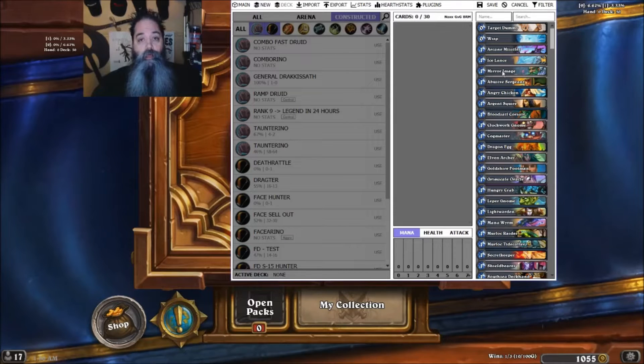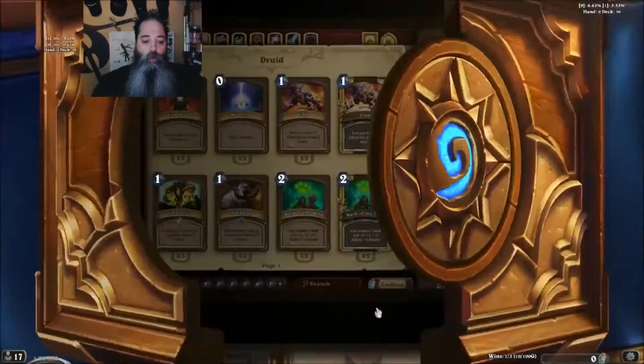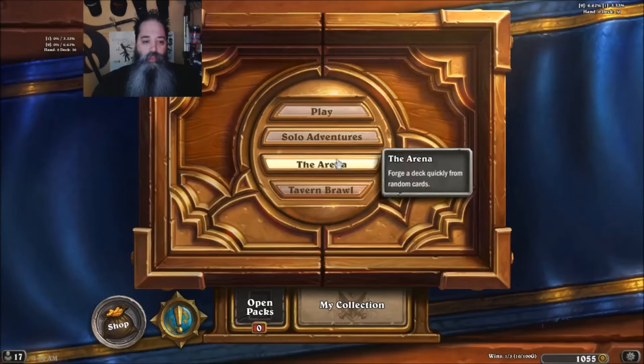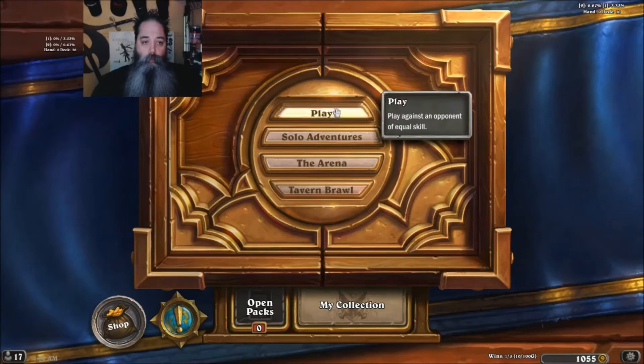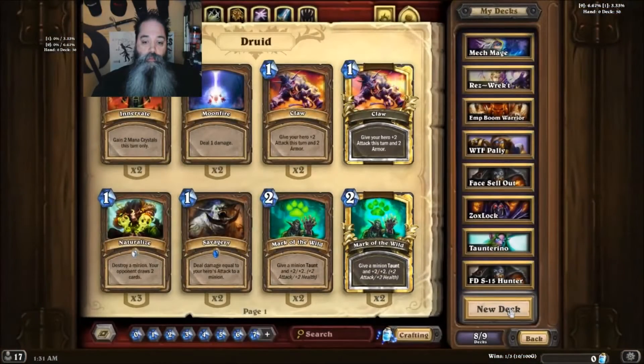Once you've obtained and downloaded the program, you can see it shows all your cards here. You can use the program without having Hearthstone actually opened, so you can create your own decks — you can be on a website and in the program at the same time without being on the game. You always want to start out on this main screen here, as that's the default area.